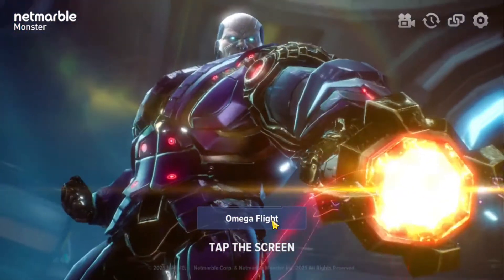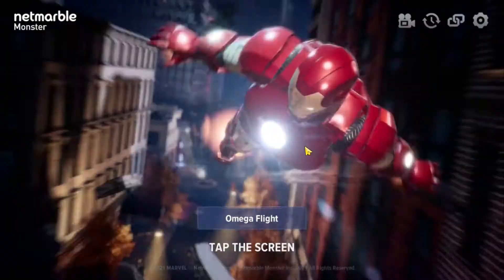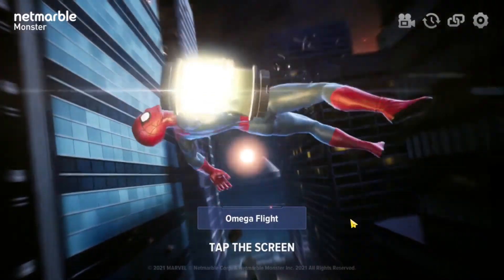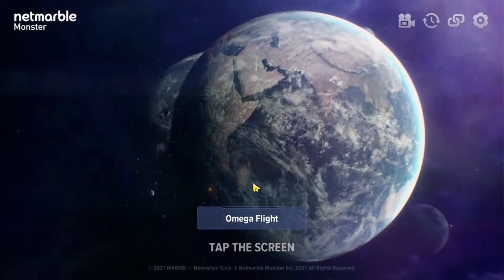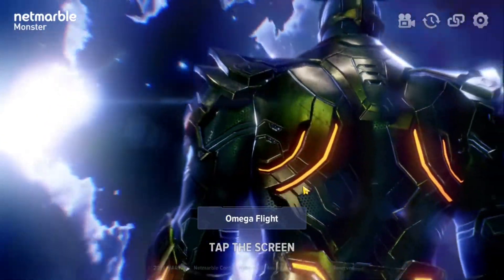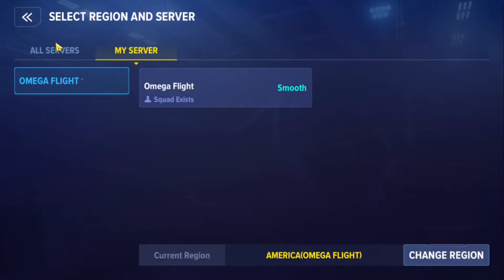When you first install and launch the game, you will land on the server selection page. By default, the game will choose the best server for you. However, if you want to play with your friends, you need to make sure you choose the right server. If you want to change the server, click on the server name — for me it's showing as Omega Flight.